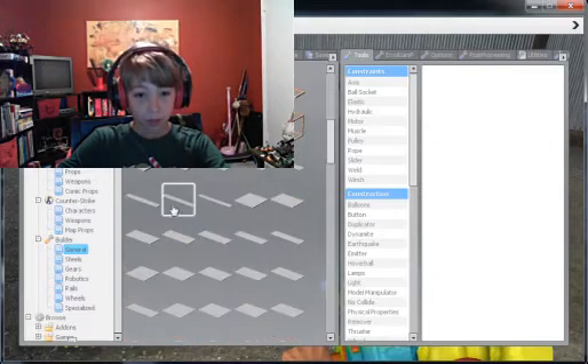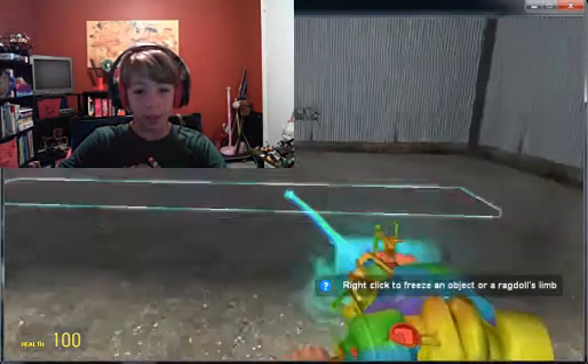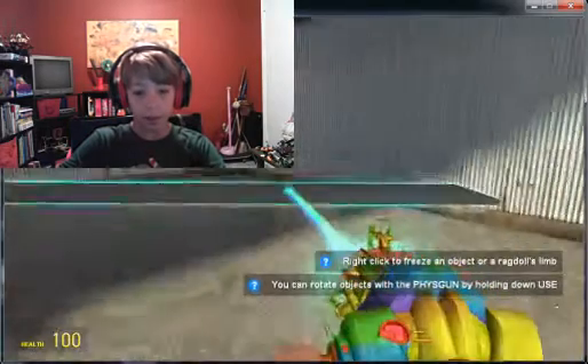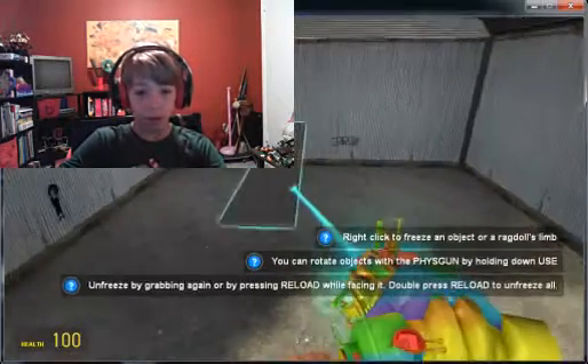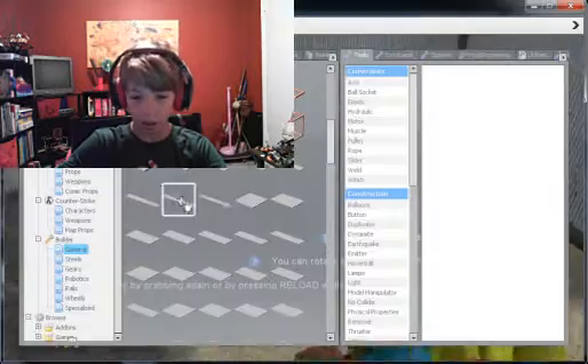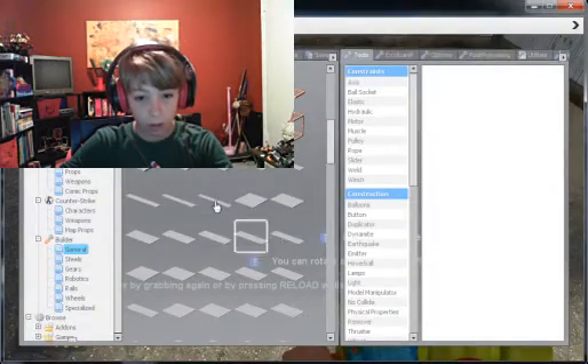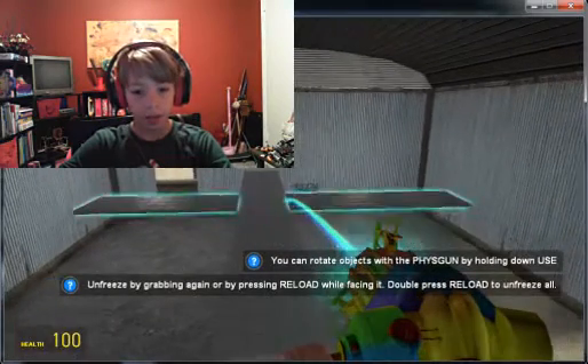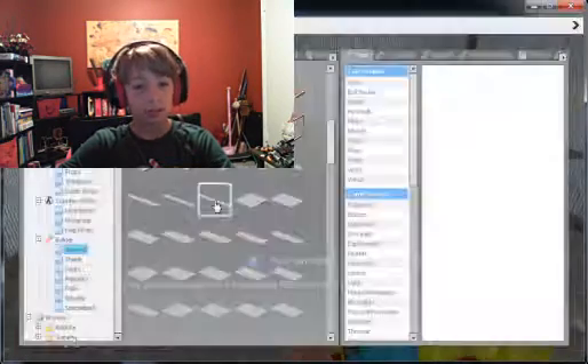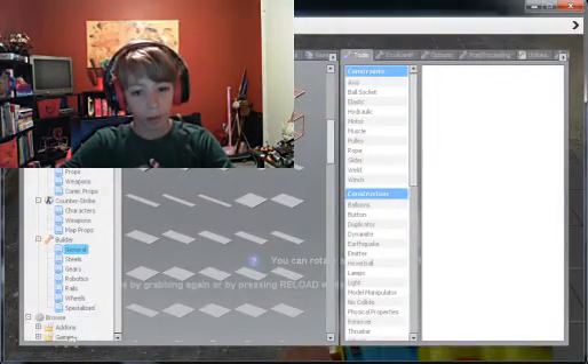First of all, you're gonna need is the base. For the base, it has to be a really, really long kind of porch thing. Next, you're gonna be wanting an even longer thing, going like this instead. This is gonna be your bottom wing.